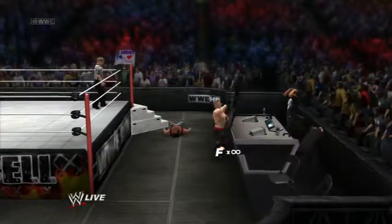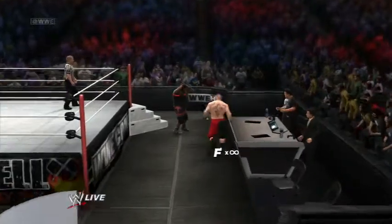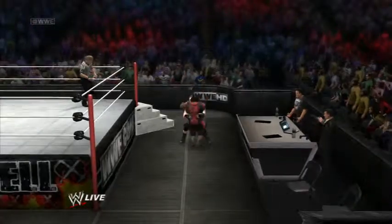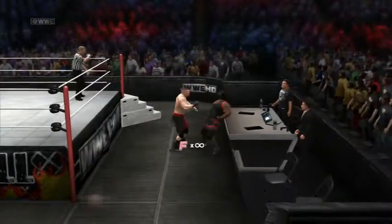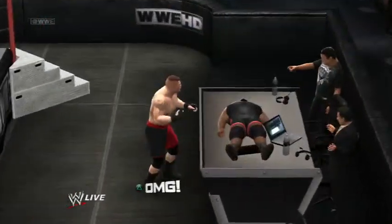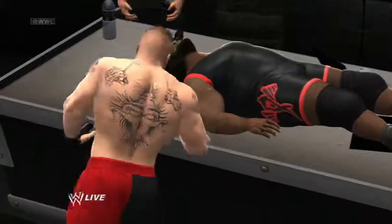So you just got to get outside the ring and approach the table and take the cover off using L1. Then drag your opponent to the table and press X, so it'll cause an OG moment to hit up, and you'll press them with triangle.